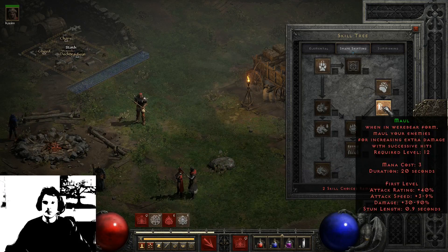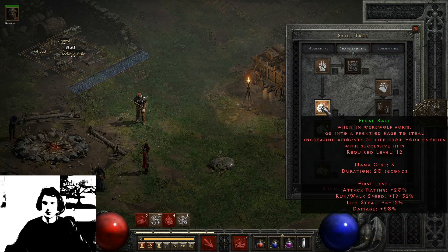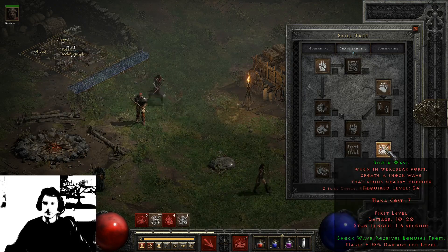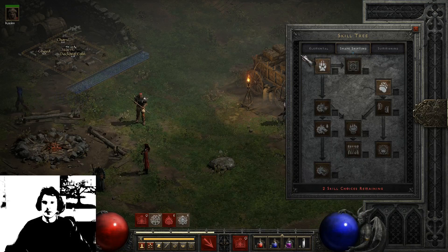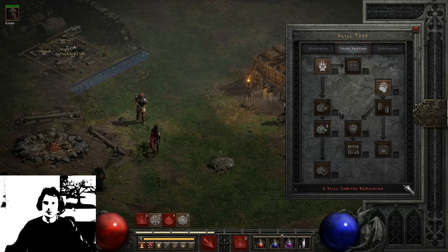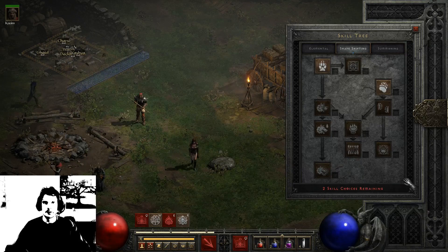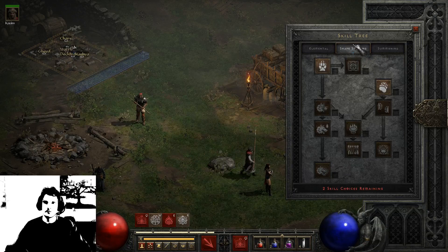For example we have Maul — when in Werebear form, maul your enemies. We also have the Fire Claws, which can be used by either form, and Hunger as well. For the Werewolf form we have Feral Rage, Rabies and Fury. And the Werebear also has Shockwave. Shapeshifting can be fun. I personally don't really like it because I mainly like the mage characters more, and when I am melee I just want to be a big damage dealer — someone like the Barbarian or the Paladin. But definitely check it out — it can be very fun, and in Diablo 2 Resurrected they buffed it, so shapeshifting is more viable now.